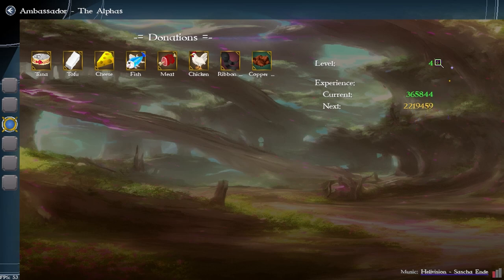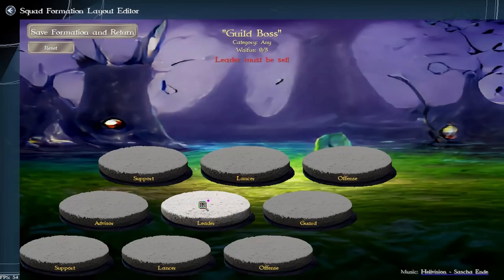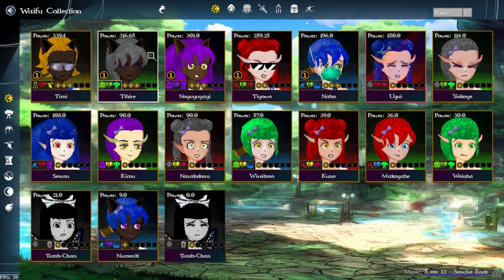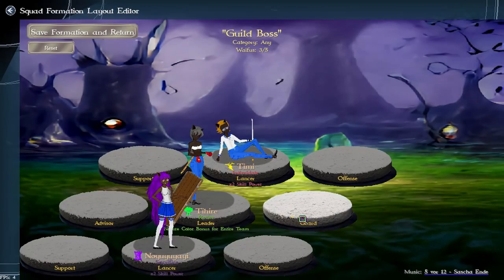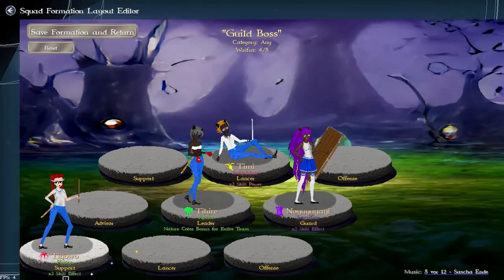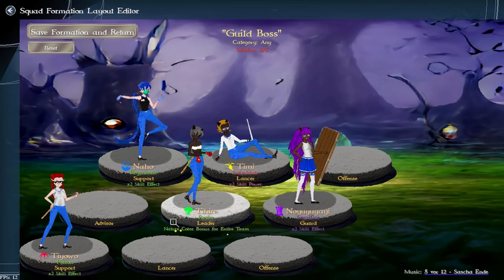Hopefully this number is good enough — it eventually goes up to level 50, which is a massive yield. The next thing is the guild boss. I thought I set this up but I did not, so the guild boss has its own setup for its own team. The cool thing is that the guild boss isn't really hard — it's basically just a thing to show off and flex how powerful you are. I want to make sure I get these skill bonuses.